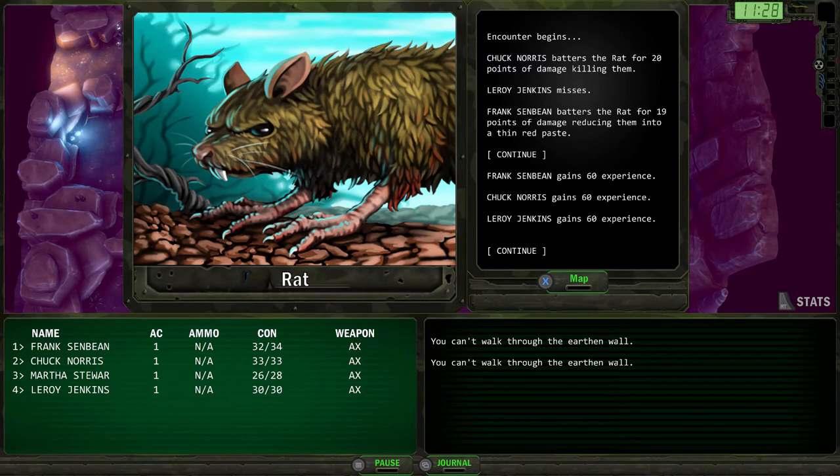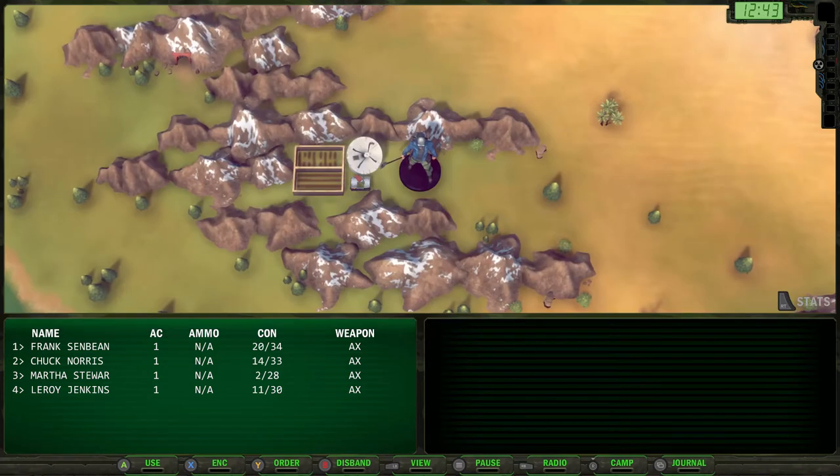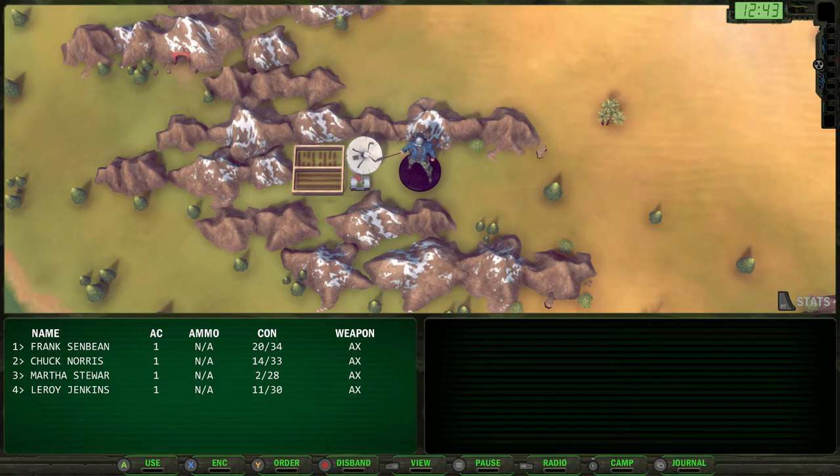I'll skip ahead here — the cave goes all the way to the bottom of the screen and then there's an exit. More of the same stuff — you get the point. Coming out of the cave, Frank Sinbeans is down to 20 out of 34 health, Chuck Norris 14 out of 33, Martha Stewart 2 out of 28, and Leroy Jenkins 11 out of 30.